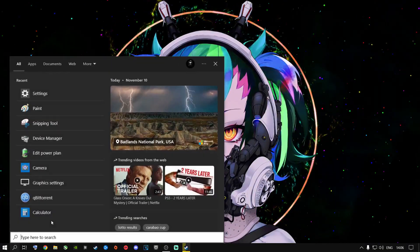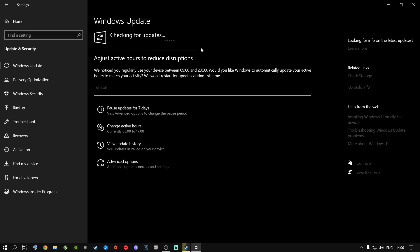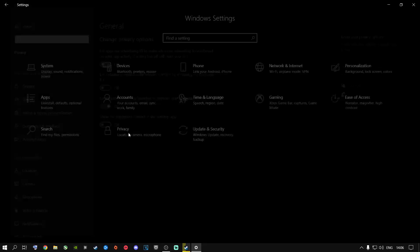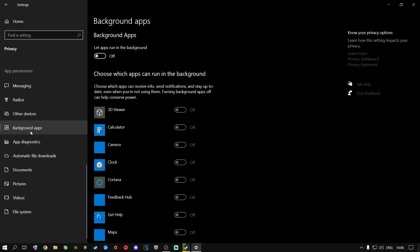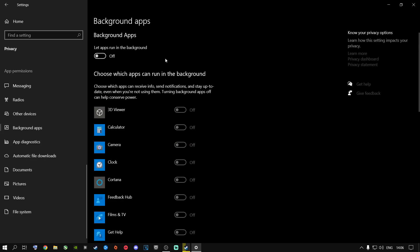Next, go to the search bar, type settings, and press enter. Go to update and security and make sure your Windows is up to date — whether you're on Windows 10 or Windows 11, please download the latest Windows updates, especially since Call of Duty updates regularly. Once done, go to privacy, scroll down to background apps, and turn it off. You don't need background apps running — they use RAM and CPU resources and can bottleneck your game.